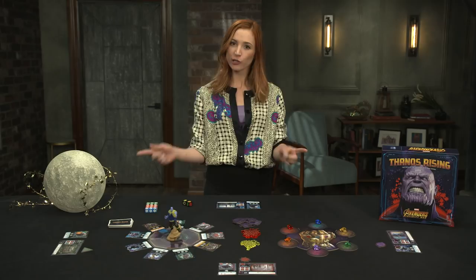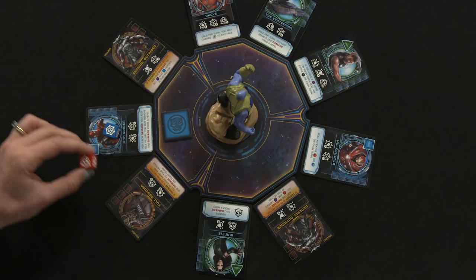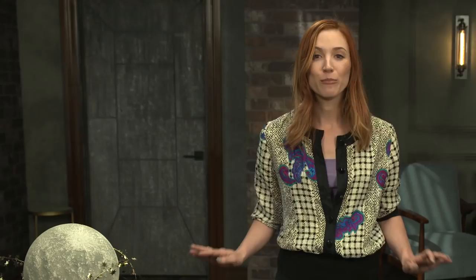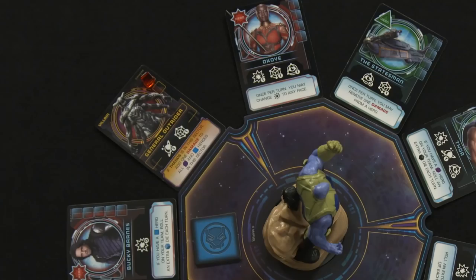Assigning dice to a card and completing the requirements either recruits a hero to the active player's team or damages a villain. When recruiting a hero, the player gets to remove any existing damage on that hero and add them to the team. Damaging a villain adds a damage counter and grants the player a bonus token from the supply. Bonus tokens are some really great anytime-use symbols or bonus dice that players can share freely with their friends. Once a villain takes full damage, they're discarded and added to the total body count required to win the game.